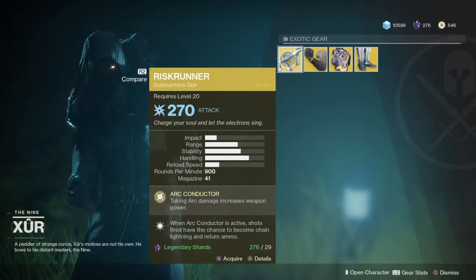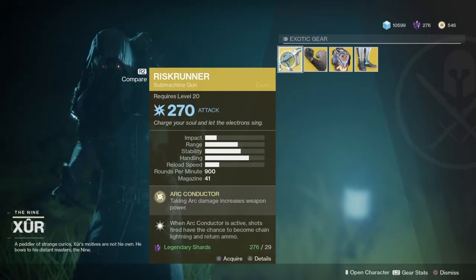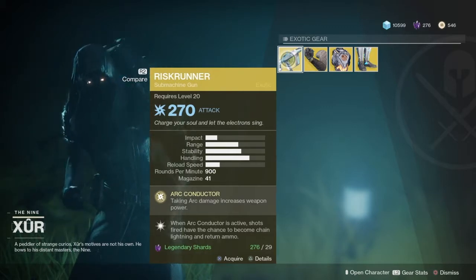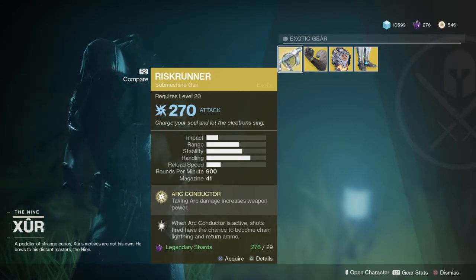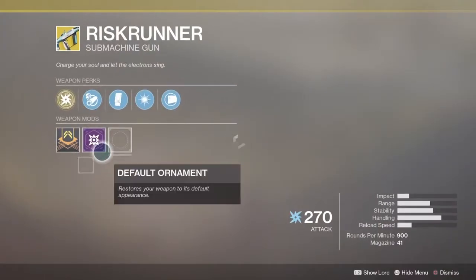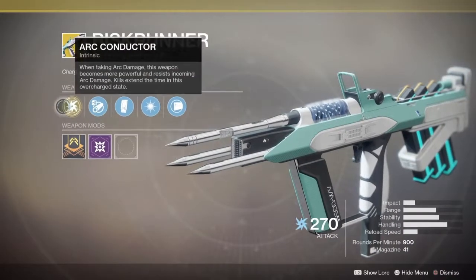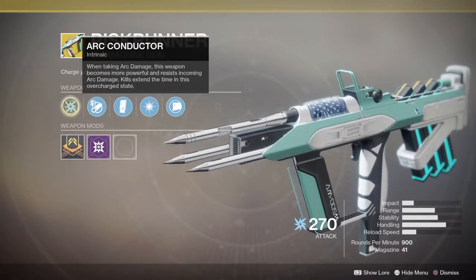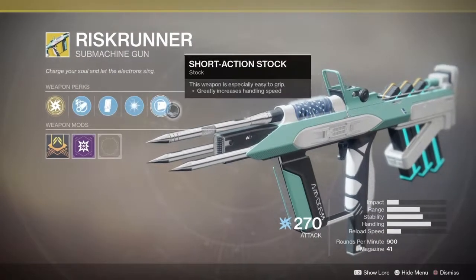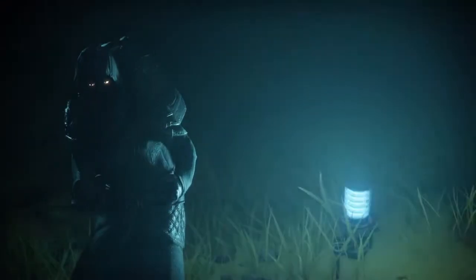Arc Conductor Risk Guard — taking arc damage increases weapon power. This one's pretty crazy. I actually love using it in the Crucible sometimes, but there are certain maps where it doesn't provide very good results. When taking arc damage, this weapon becomes more powerful and resists incoming arc damage. Kills extend the time in this overcharged state. It's kind of awesome.